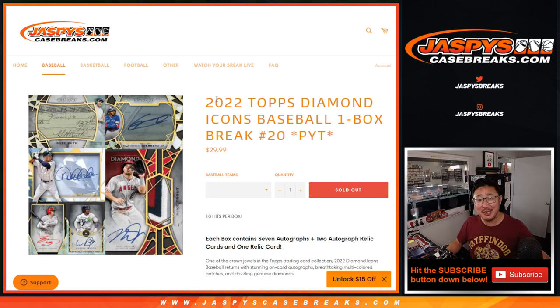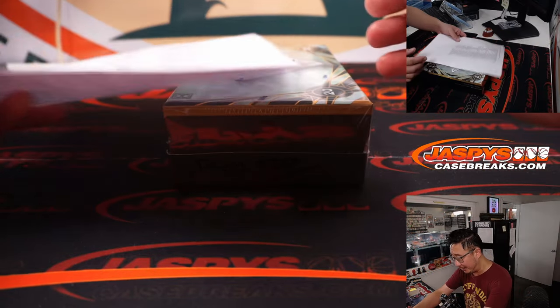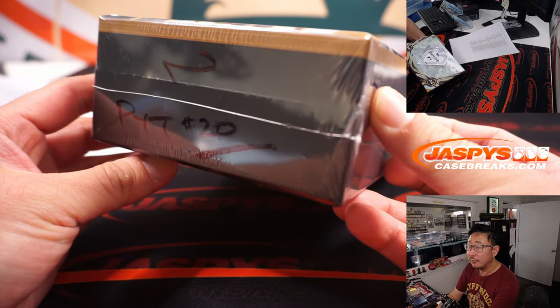Hi everyone, Joe for JaspysCaseBreaks.com. Happy Monday, coming at you with 2022 Topps Diamond Icons Baseball. Love this stuff. One box — pick your team at number 20. You know the quality of what we can get out of here. Our last box for the time being.